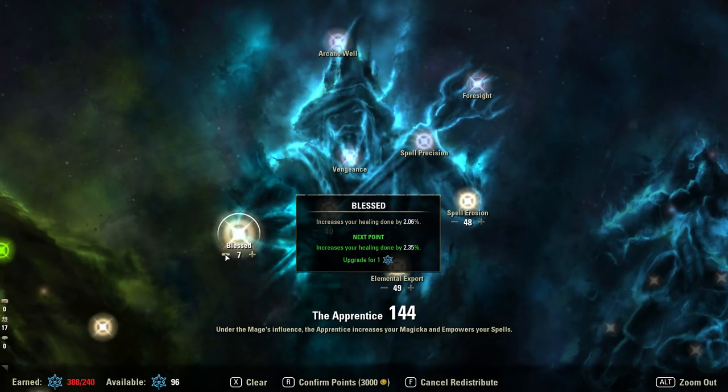Outside of that, Blessed is most relevant on Magicka classes that have a class heal — so Warden, DK, Templar. Those are your big dogs here. Stamina will also be relevant but I don't have enough experience to tell you exactly how much to put there from a stamina perspective. It's probably going to be fairly similar to the magicka equivalent.